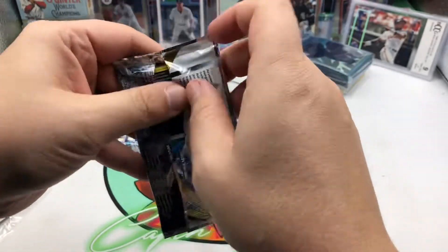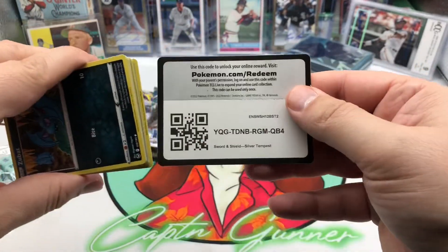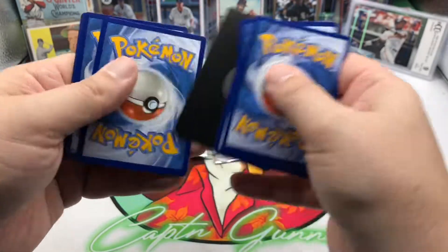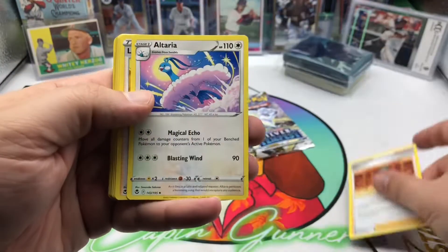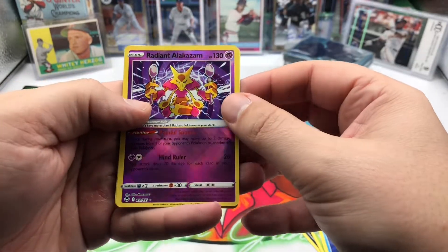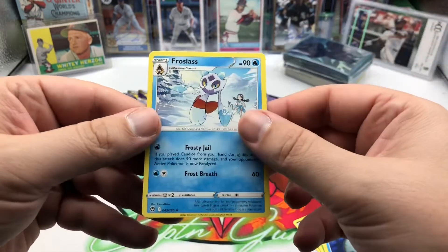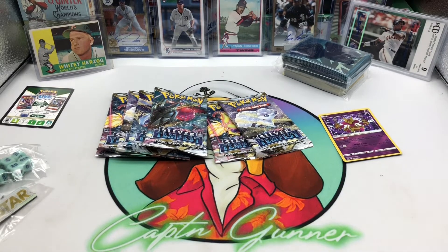So we get eight packs of Silver Tempest and hopefully we'll get something nice out of there. There's the code card — maybe a Lugia alt art would be nice. Lance, Zubat, Sandygast... there is a Radiant Alakazam right off the bat! That's a nice card, that's a nice pickup — we'll set him over there — and a Frostlass rare.